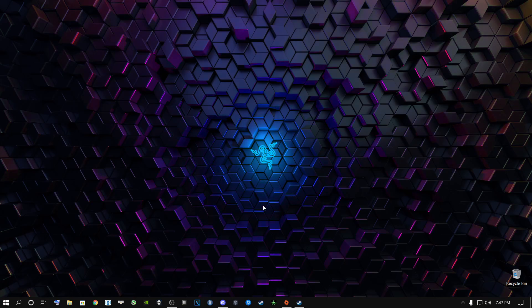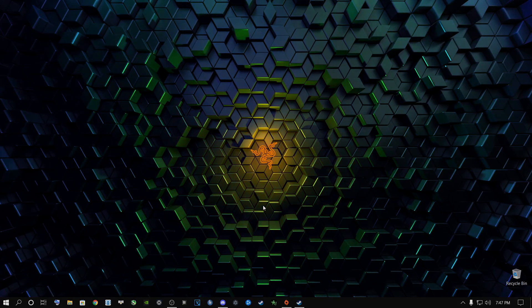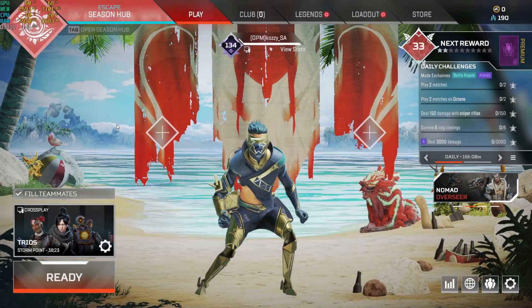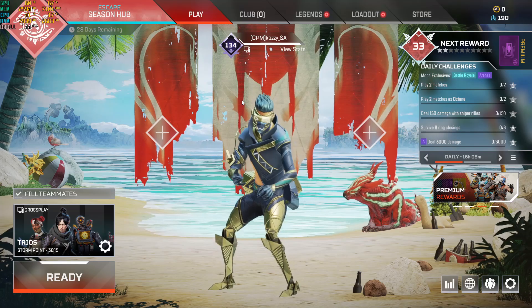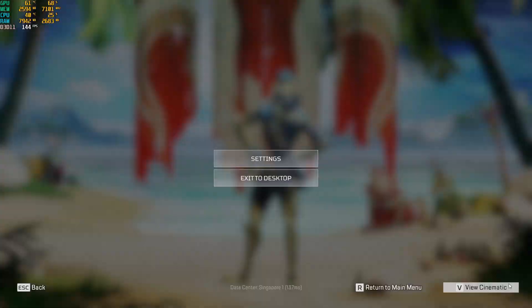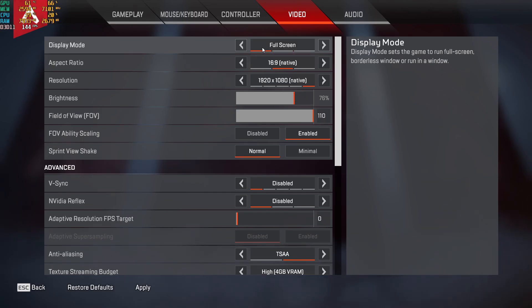Now let's jump into the game. We're in Apex Legends right now and I'm doing about 144 FPS in the lobby. Go to the Settings gear icon, go to Settings, then the Video tab. Make sure you play in full screen mode. If you get more FPS in windowed or borderless window mode, you can do that, but I highly recommend full screen. Set resolution to native for your monitor.